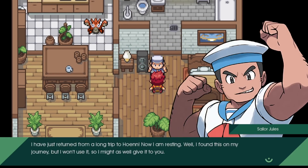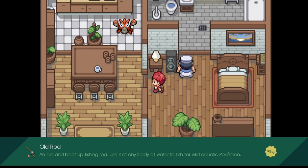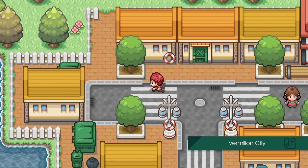Let's check this house out. Someone just returned from a long trip to Hoenn. They found something on their journey but won't use it - we got the Old Rod! Thank you very much. Got a little Corphish to show you've been to Hoenn. It's real nice, but let's go behind.